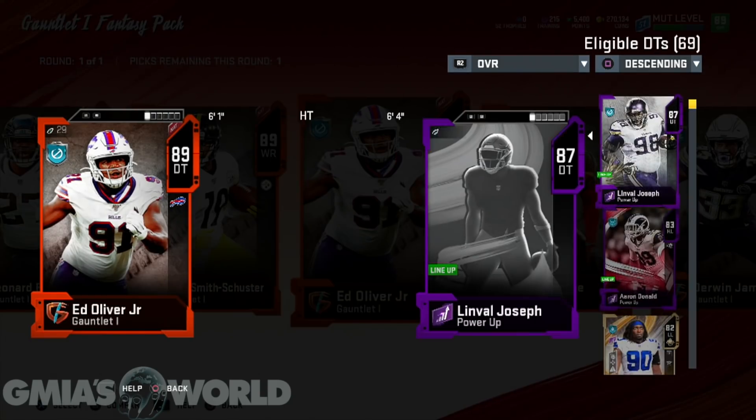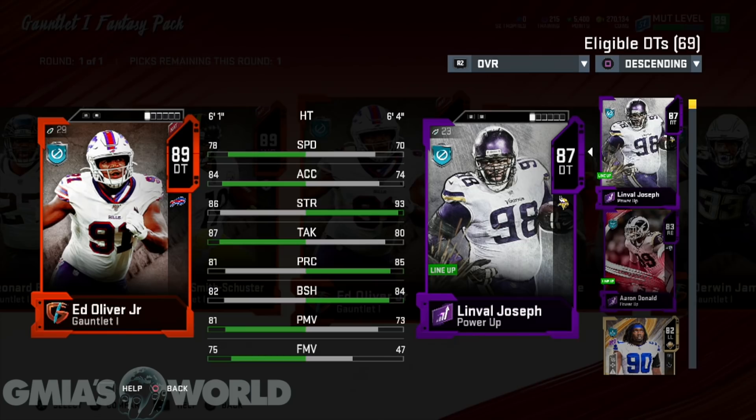Ed Oliver Jr. is pretty much useless for most teams other than his speed. His power move is very, very low. Even though Linval Joseph has a very low power move, his 93 strength makes up for a lot of that. Now, you could argue it's better right now with all these faster players to have a guy like Ed Oliver Jr. on your squad. But because he doesn't have that strength and value, I visibly see Linval Joseph putting in work. I could sell Linval and use the gauntlet player as a D-tackle — but what am I really getting? I'd much rather have a guy like Alan Page with a higher tier, because it's still low tier and it's not really going to work for the way I play my defense.